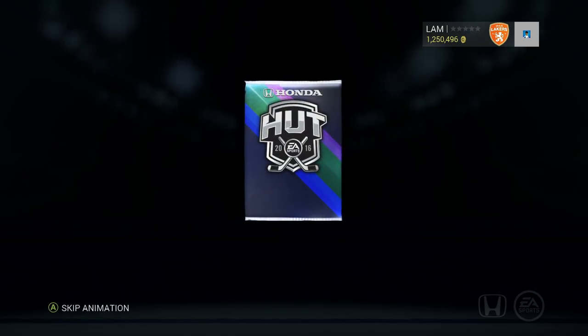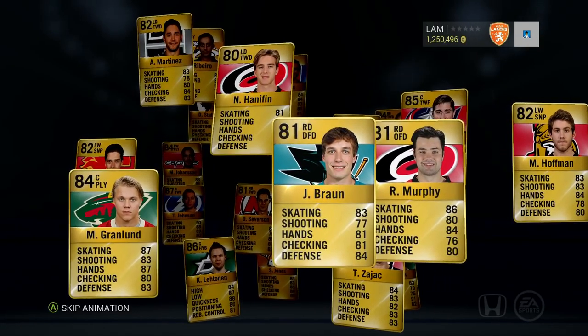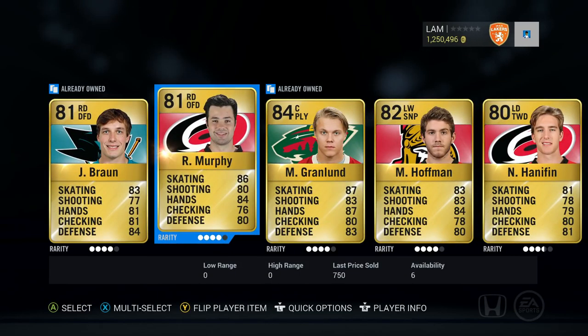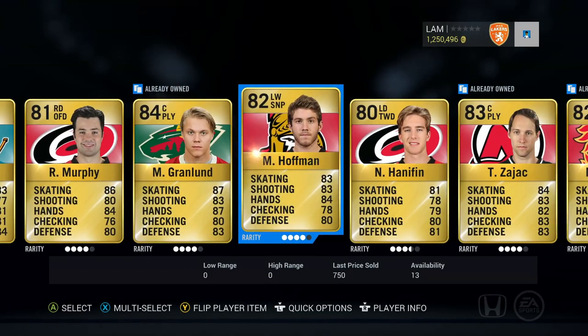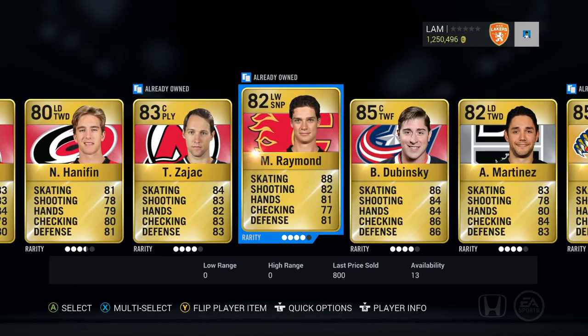Come on EA gods, show us something good for the first episode of Hutt Roulette. In this pack we're going to get a lot of players. We got Braun, Murphy, Granlin — a lot of nice defensemen. Noah Hannafin as well. Zajac, Raymond, Dubinsky. Lots of new faces that we're going to be playing with.